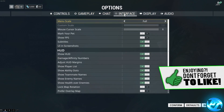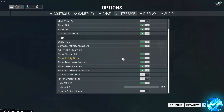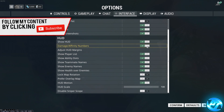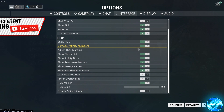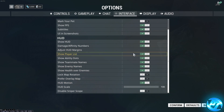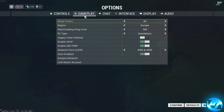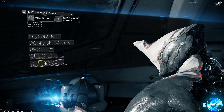Go back into the options menu and go over to Interface. Enable Show FPS. You can also turn off HUD options like damage and affinity numbers for a slight FPS boost — keep them if you prefer. The main option here is HUD Motion — turn that off for a slight FPS increase. Press Confirm. Optionally, go into Gameplay options and disable the Gore option for the best FPS increase possible. Press Confirm, then quit out of the game.